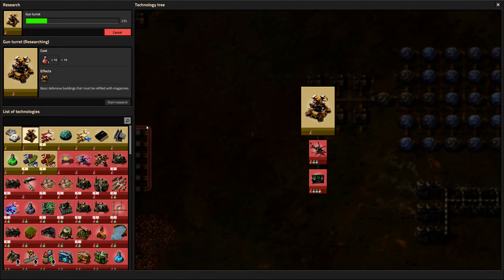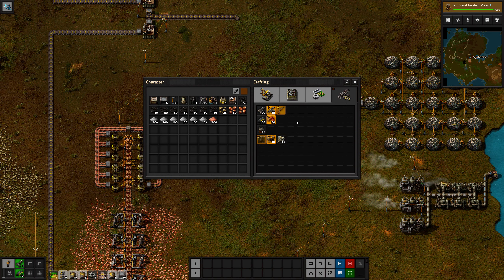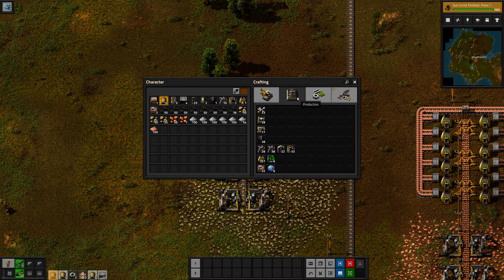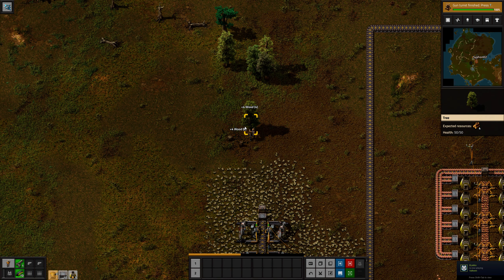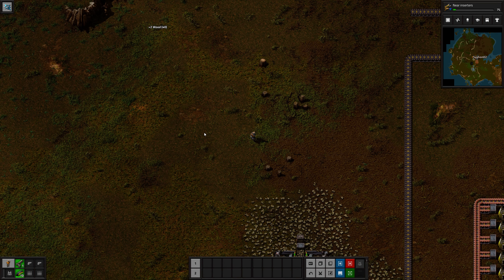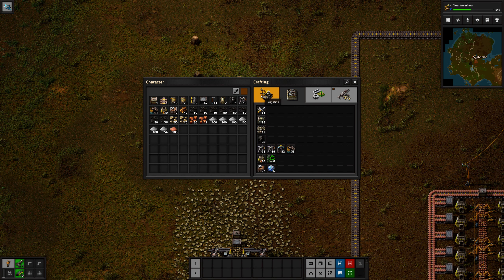And gun turrets. Now what do I need to build walls? Stone bricks — what makes stone bricks? Stone furnaces. That makes sense. Here's where it's going to get interesting because I can have these looped back with the splitters — have them looped back on themselves. Let's do near inserters. Now let's extend, I need a bunch of these first.